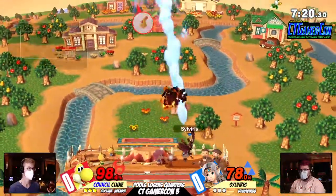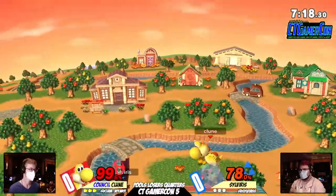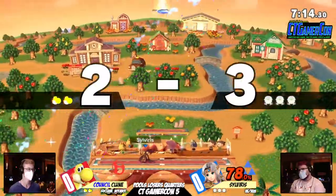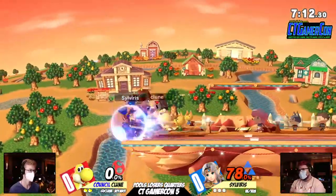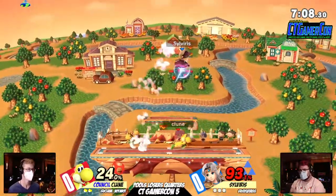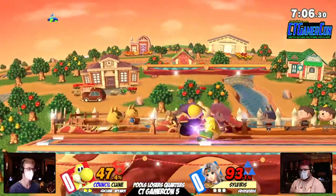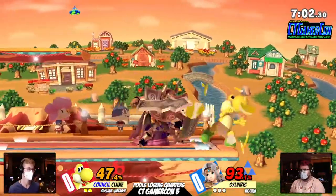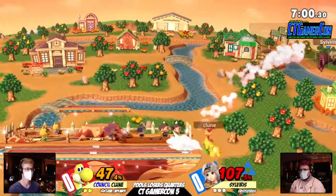So far, pretty close up between both players. I actually think this stage is pretty good for Zelda, especially versus Yoshi, because she's going to want to KO you with that elevator going up. The middle platform in Smashville just makes it really easy to catch people overcommitting, because a lot of people just want to throw aerials off the platforms — and that one center one is very easy to punish out of shield. Great knowledge by Sylvera getting an early stock lead.